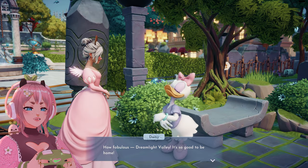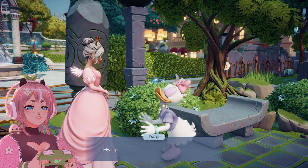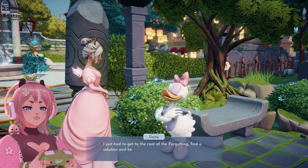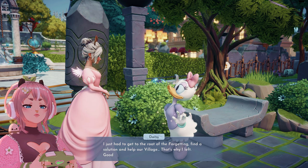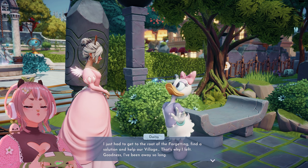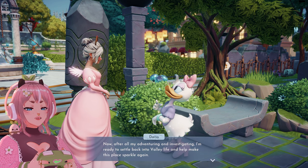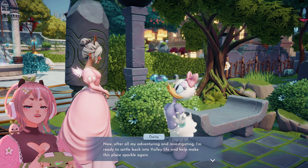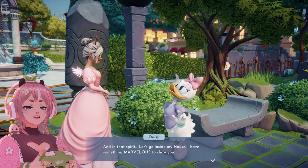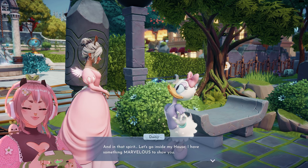'How fabulous, Dreamlight Valley — it's so good to be home. And sweetie, it's you! You came back too. Have I missed you and this place. I just had to get to the root of the Forgetting, find a solution and help our village — that's why I left. I've been away so long. Now, after all my adventuring and investigating, I'm ready to settle back into valley life and help make this place sparkle again. Let's go inside my house — I have something marvelous to show you.'